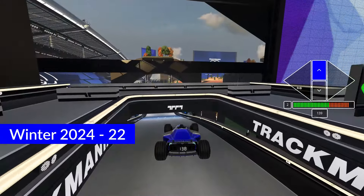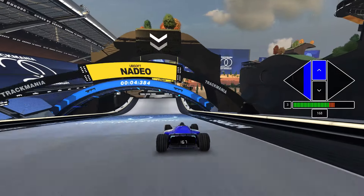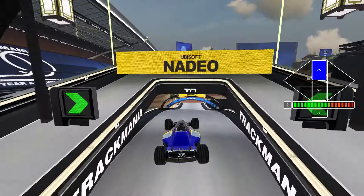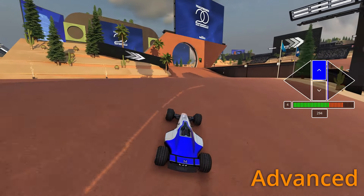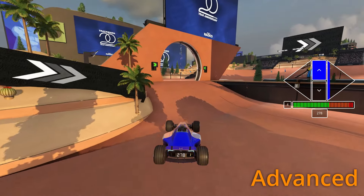Drop down — you don't really need to worry about air braking here. Jump angled a bit to the right and air brake when your car is angled straight.